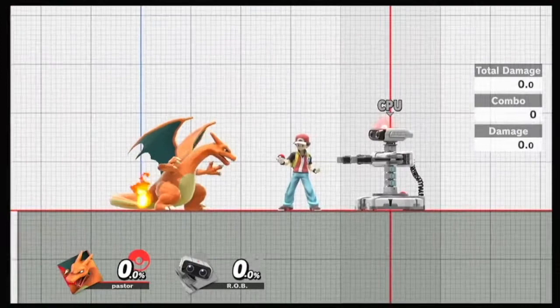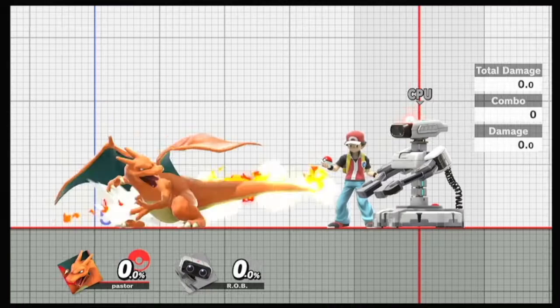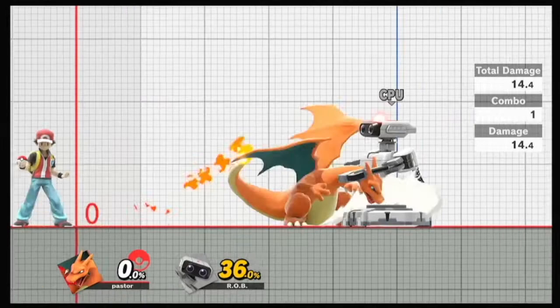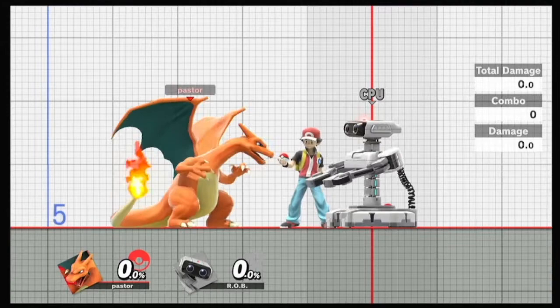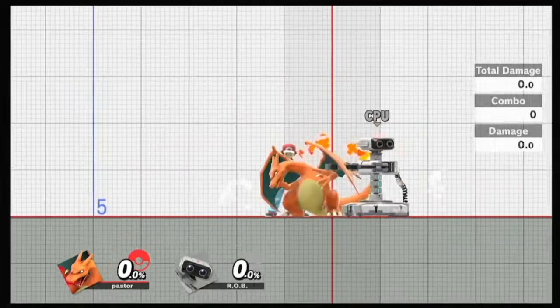We're going to talk about neutral air. Neutral air is the one that most people would say is the best one. Personally, it's the second best aerial in my opinion, but I'll explain which one is the best in a sec. Neutral air, similar to forward tilt, you have a weak hit and you also have the hard hit. The hard hit does 14 and the weak hit does 9. The way that you know if you're getting the hard hit is you're hitting with the fire portion of the tail - same with forward tilt, you've got to hit with the fire.